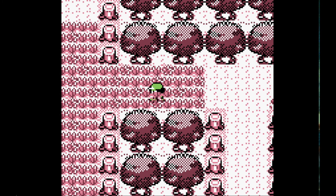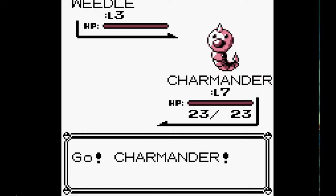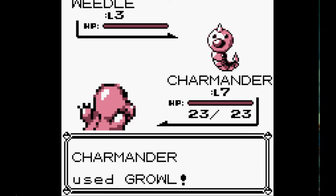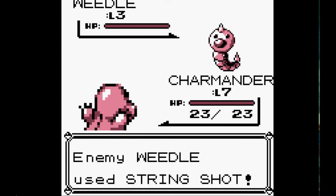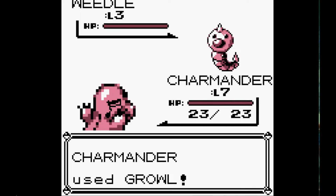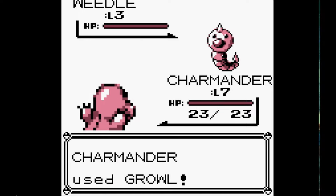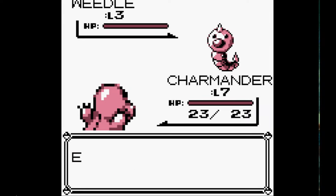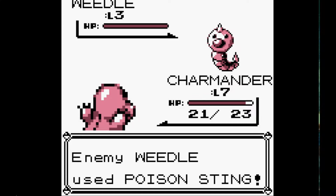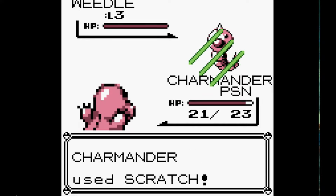Hmm, antidote — not going to be needing that one. That's quite lucky. The first Pokémon I encountered in Viridian Forest so happened to be a Weedle. So what we want to do now is not to kill it, just use Growl until it uses Poison Sting and we get poisoned. And then we kill it. There we go, poisoned, and now to finish him off.